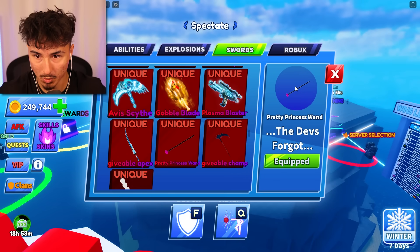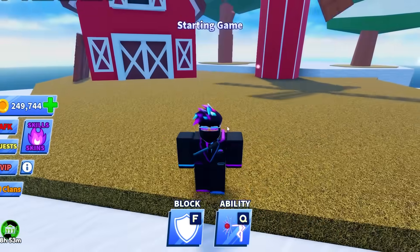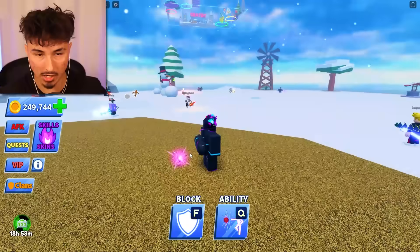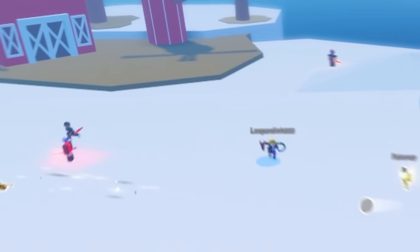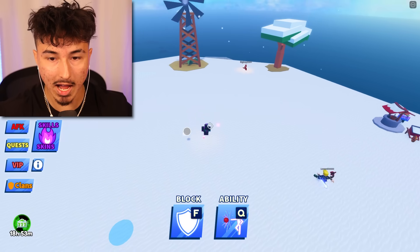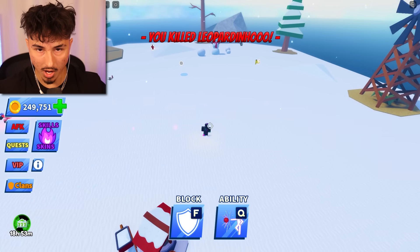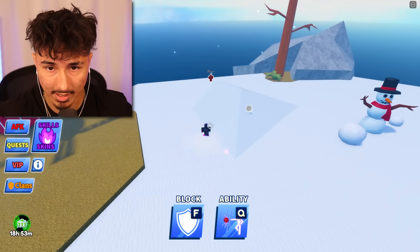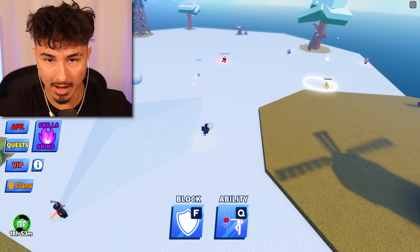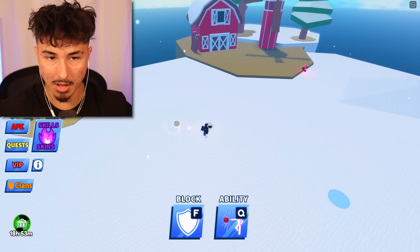Last but not least on the goofy weapons, we got this pretty princess wand — the description says 'the devs forgot,' not sure what that means. The actual wand is invisible; I just got one jewel here and that's it. I wonder if it swings weird. I used the wand and nothing happened. That bomb weapon from another player is so loud I can hear it from a mile away — I'd have to lower my headphones.